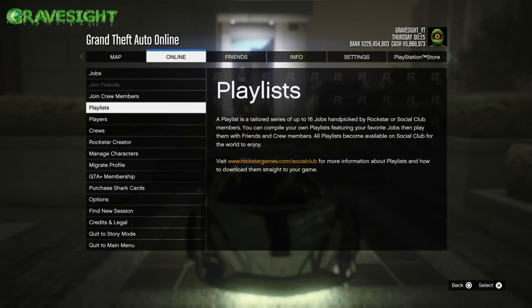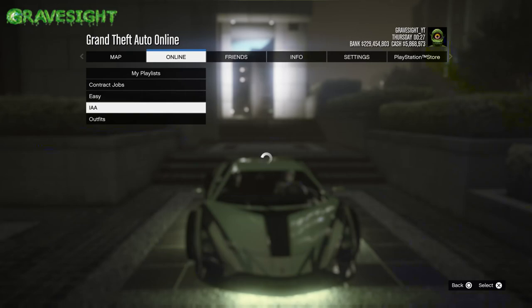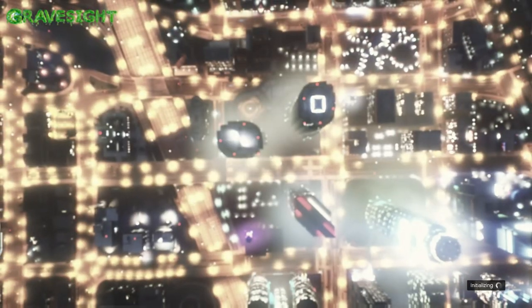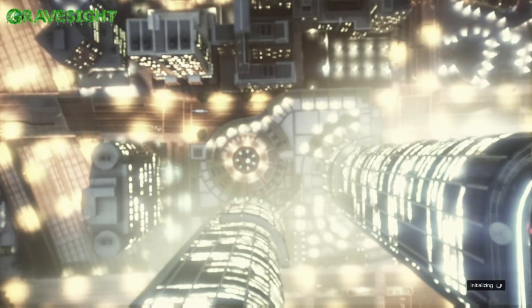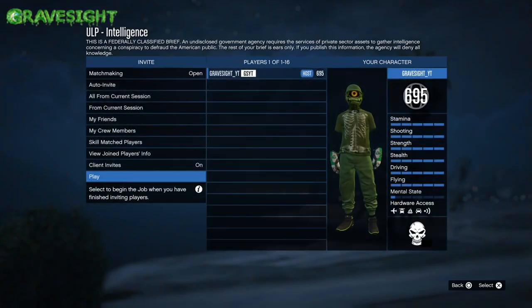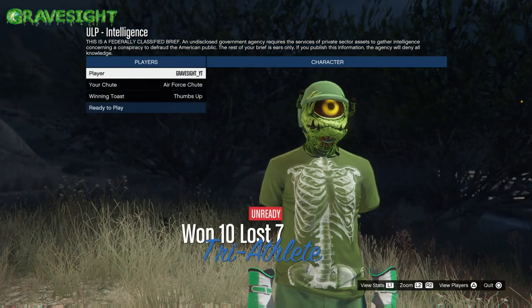Go to Online, then Playlists, then My Playlists. Go down to the IAA playlist you made with the one parachute in there. Start it up, and as soon as you start this up, start spamming right on the d-pad. What we're looking for is to load into the job and it'll say it is a ULP job in the upper left-hand corner.